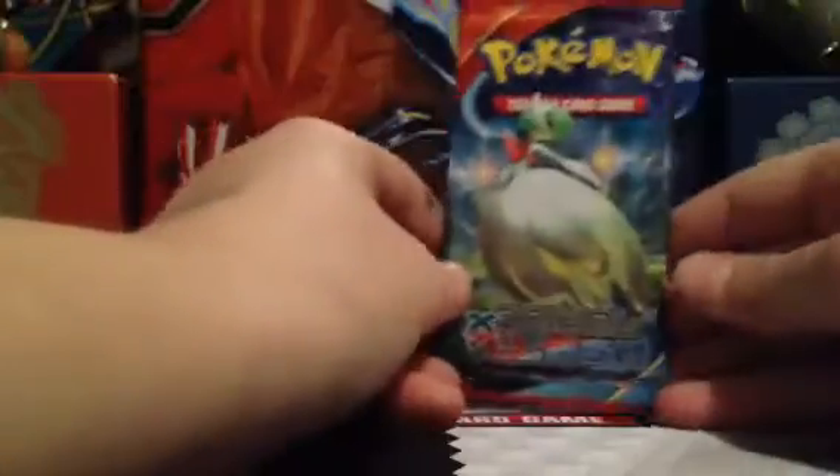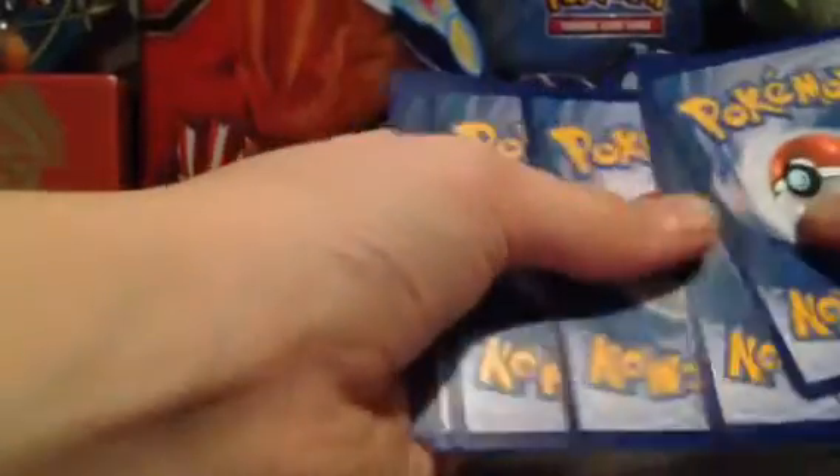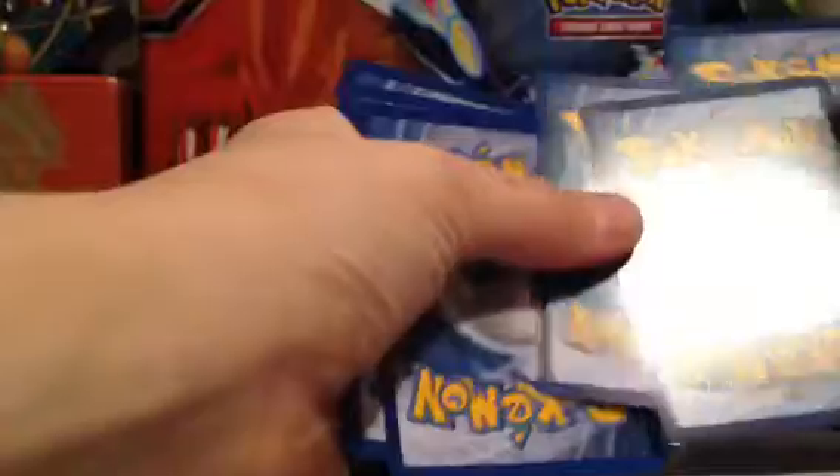We'll start off with the first one. It looks like it's going to be a mega cardboard artwork, I'm guessing. So I'll start by opening up this booster pack. Hopefully we at least get a holo. I'm hoping for an EX, Secret Rare, or a regular EX Full Art. So we start off with a Bullbeat.